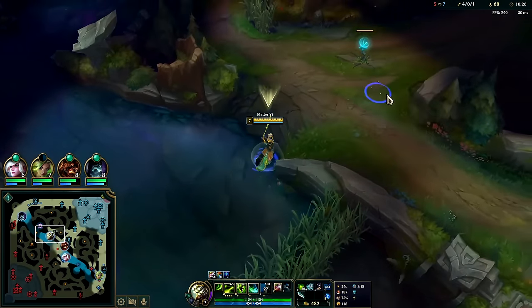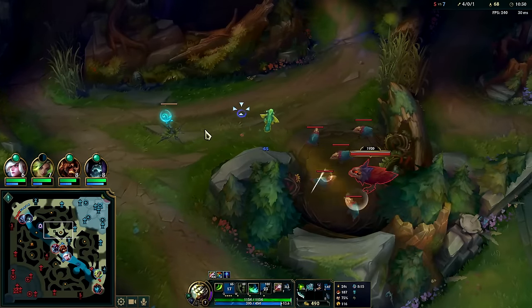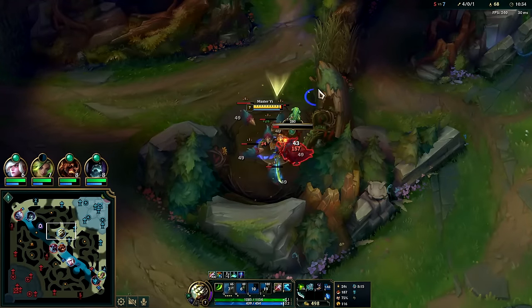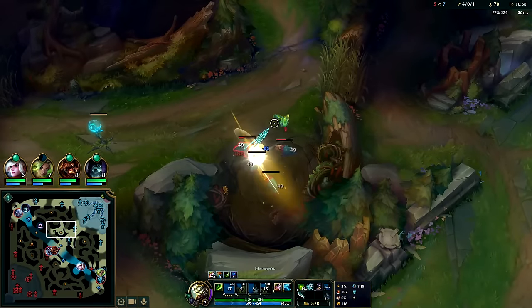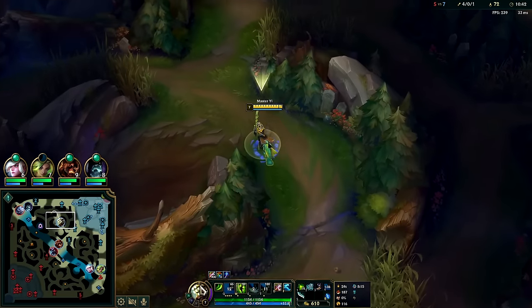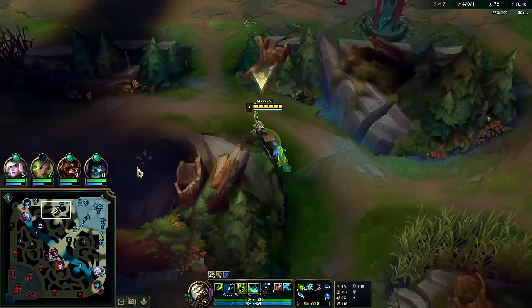Free boots are fast boots — tier one but extra fast. Auto W auto. It's best to try to path for your bot lane, it's the easiest lane to gank. Master Yi's resets also come more into play — 70% cooldown reset on kills and champion takedowns, kills and assists against enemy champs.